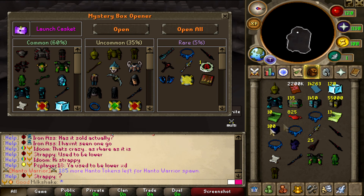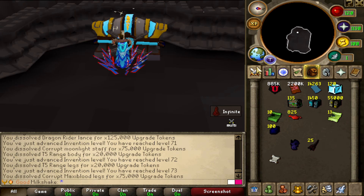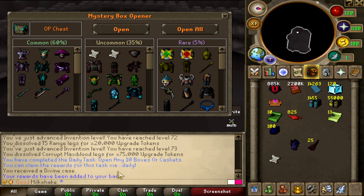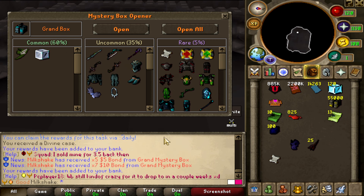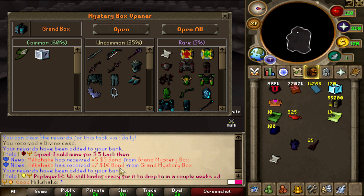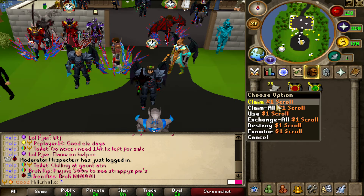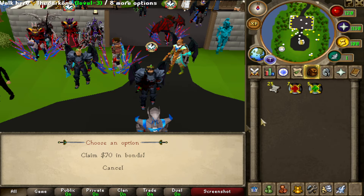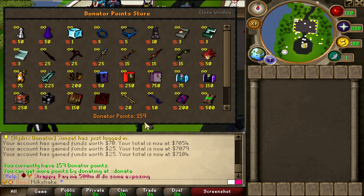Opening all — nothing interesting from the launch chest. Let's dissolve. Opening the OP chest — nothing interesting. The grand mystery boxes gave me seven 10-bonds and five 25-bonds — wait, five 5-bonds. So that's 95 dollars! Let's go — reclaiming all of this is gonna get me a lot of money. I'm at 159 points.